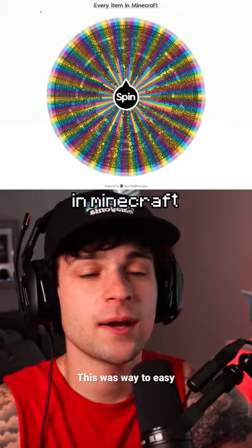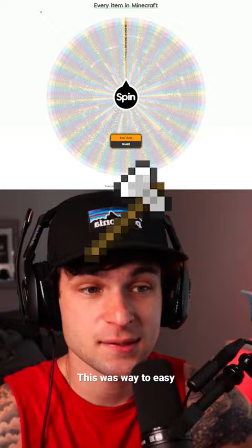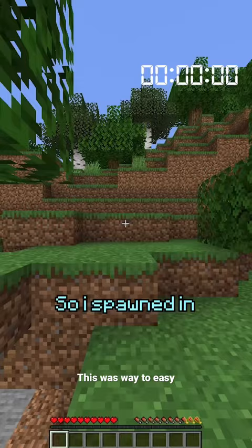This wheel is every single item in Minecraft and today we are going to be speed running an iron axe. I'm going to need iron and stone, so this is simple. I spawned in, got wood, made a wooden pick, got stone, and made a stone pick.